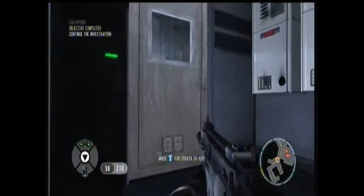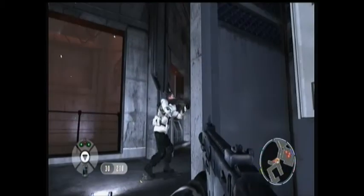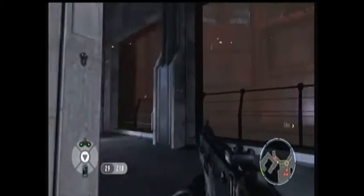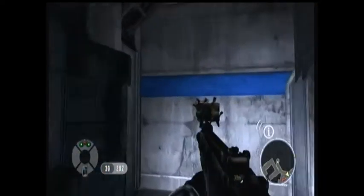The next bomb you won't encounter until after you pick up the night vision goggles and go through the dark room. Once you've done that and you open this door, you'll see two guys walk past — take them out. Go through the door, take them both out, then go to your left and the bomb is on the wall over here.